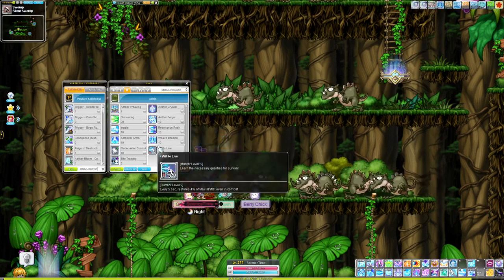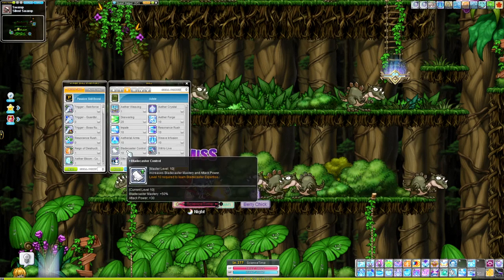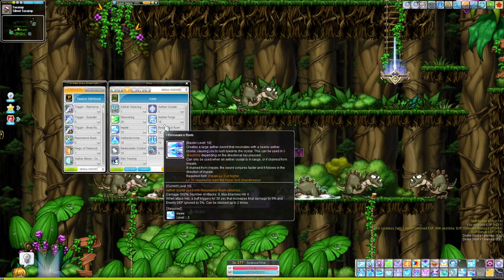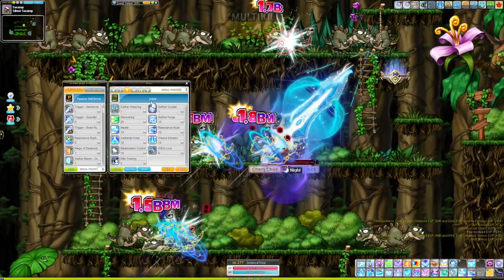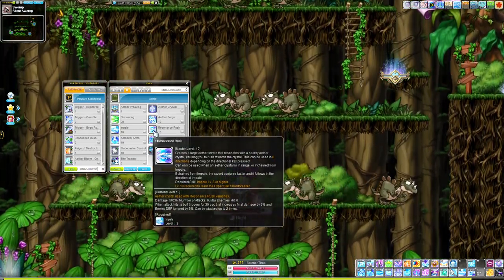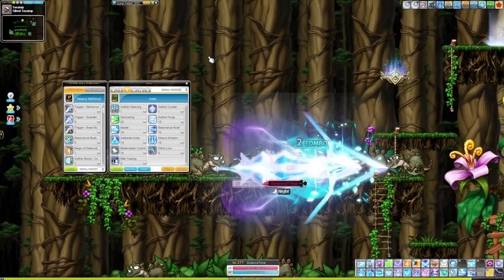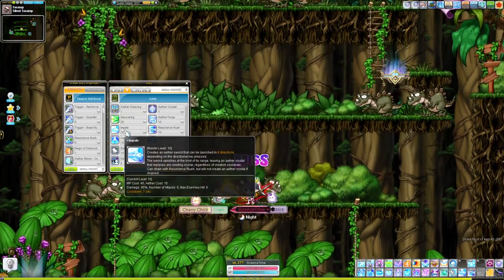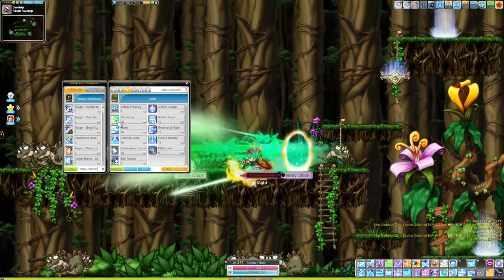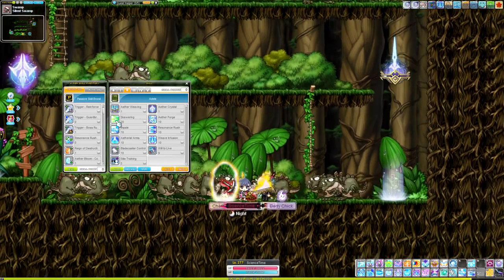Unfortunately Adele has an active attack booster, so you do have to cast your attack speed boost. Once you get Blade Caster Control to 5, get some Weave Infusion, get your Will to Live up, and then start maxing Skewering. Resonance Rush and Impale I mostly use as movement abilities in boss rooms. Impale gives a damage buff for consuming the crystal it generates, but it also has a cooldown, so stick to Skewering for training. Keep jumping down and attacking in Silent Swamp until level 69.